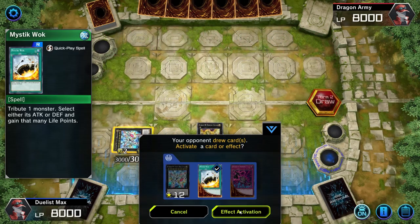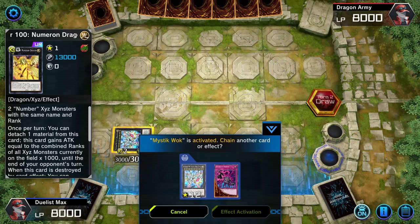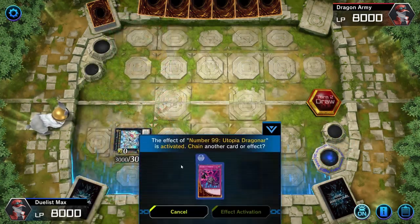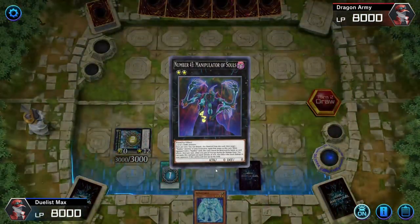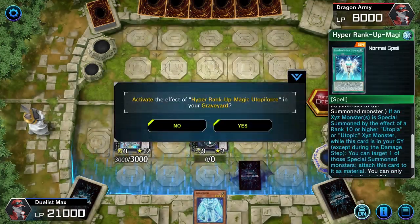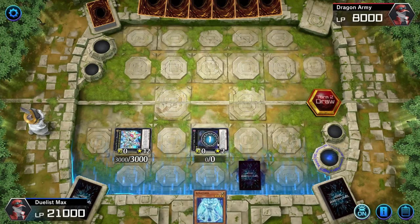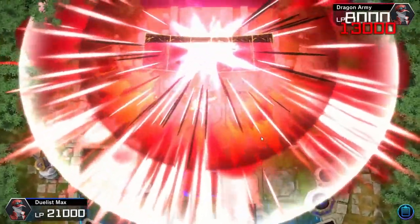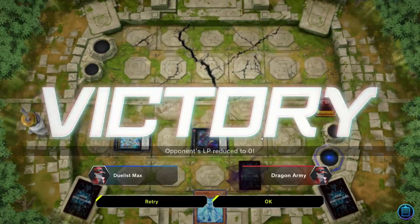In the draw phase we will activate Mystic Walk — important that this is Chain Link 1 — and pop the Numeron Dragon. Then we chain Dragonar to that, detach 2 yet again, and summon out a Manipulator of Souls. The Mystic Walk will then activate, giving us 13,000 health. Manipulator of Souls will activate — I like to chain block with Utopy Force in case they have an Ogre or something, as he needs to be face-up on the field for his effect to resolve. And bam, there you go — an easy win. Super simple deck, super easy to get into, it's quite consistent, it's kind of fun.